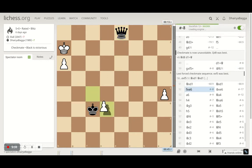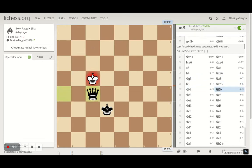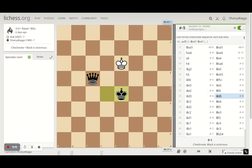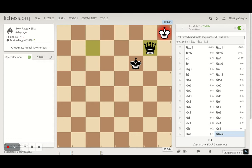Opponent had to take the queen, and that's a simple endgame thereafter — taking all the pawns and just checkmating in the corner. Normal king and queen checkmate, which I've explained in my previous videos as well. Just control and cut down on the ranks; once the opponent's king goes to the corner, it's a simple checkmate.